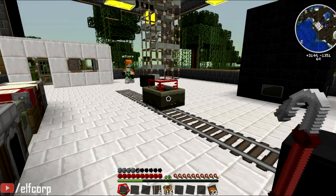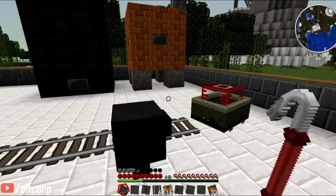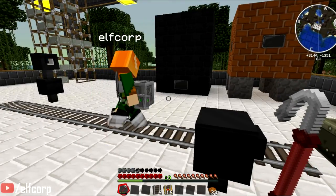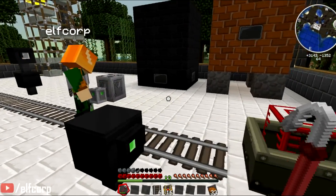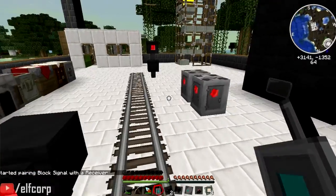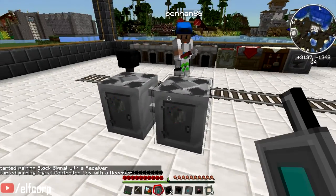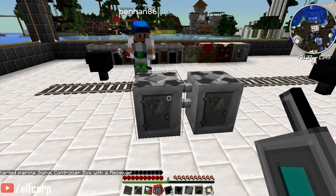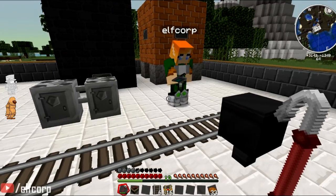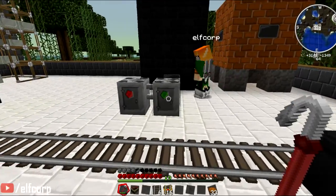Now I'll show you the distance signal. The distance signal just repeats what these block signals are saying. So I'll put it up on top of this other one — that'll be flashing at the moment. I'll put down a receiver and a controller block, as we discussed in the last video. I want to link one of these block signals to a receiver. So I paired that block signal with this receiver — they should turn green.